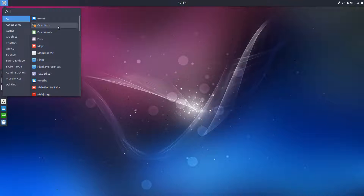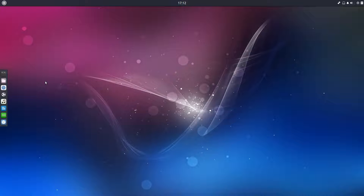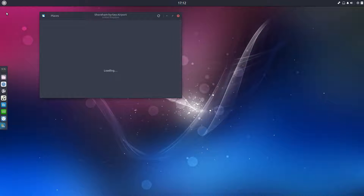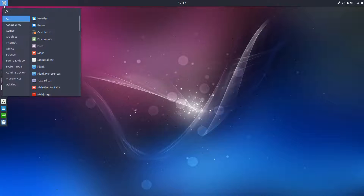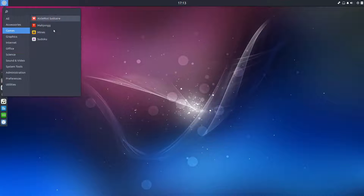Pre-installed — what have we got? Let's have a look at accessories, books. Weather — let's take a look at this. Shore and by sea, it's not quite where I am but it's near enough. What else comes in? Maps, menu editor, games, Mahjong, Sudoku — however you want to say it.